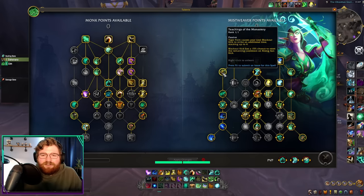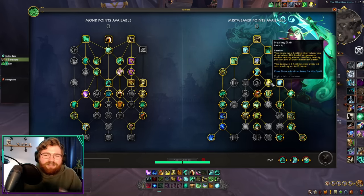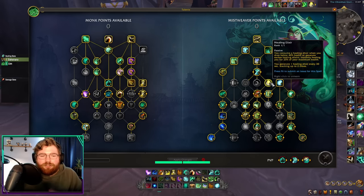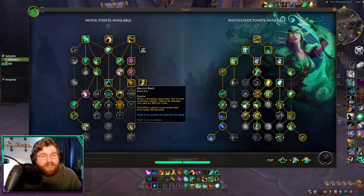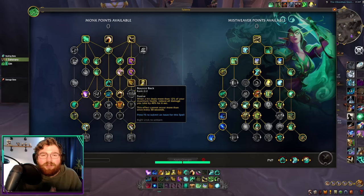As far as defensiveness, you have a lot of good passive talents. Healing Elixir is now passive — it will proc once you go below a certain health threshold. It couples very well with Bounce Back, which is now a very strong talent. About every 30 seconds, you're going to get a free defensive for six seconds — 40% damage mitigation. Very powerful. You're definitely going to want both points in this talent.